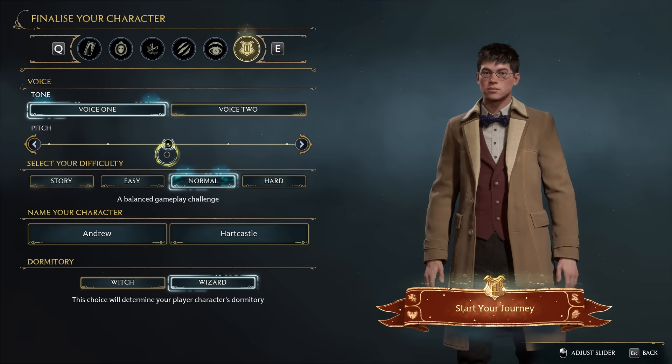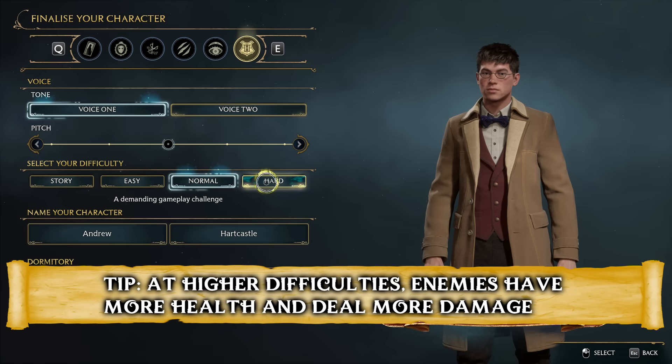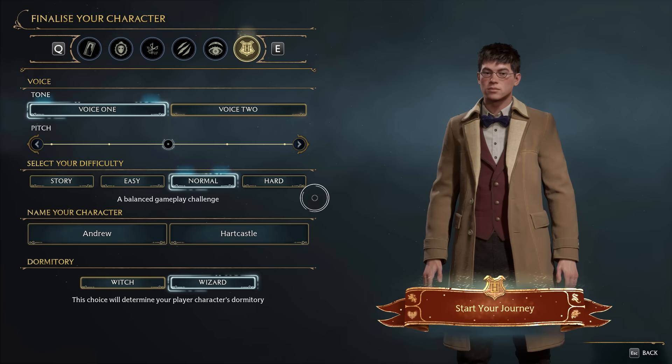You will also set the difficulty here, although you can change it at any point during the game. Higher difficulty results in tougher opponents with more health and higher damage output, as well as a smaller time window to block and dodge enemy attacks, and thus a potentially higher need to rely on potions and other combat items. For the completionists among you, there is unfortunately no achievement for beating the game on the hardest difficulty, so the choice is entirely personal preference.